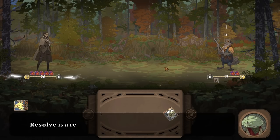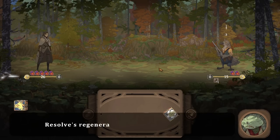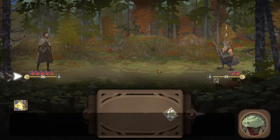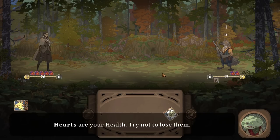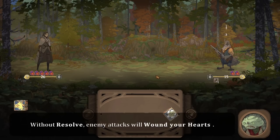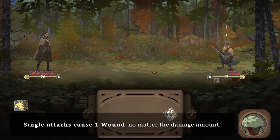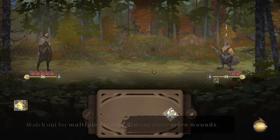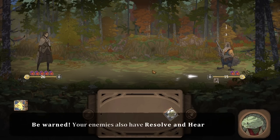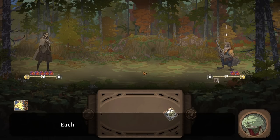Every ability costs resolve. Resolve is a regenerative resource that you spend to use abilities. Resolve's regeneration per turn is shown right here. The cost of an ability is in the description panel. Hearts are your health, so try not to lose them. Without resolve, enemy attacks will wound your hearts. Single attacks cause one wound no matter the amount of damage. Watch out for multiple attacks that can cause more wounds. But be warned — your enemies also have resolve and hearts, and their resolve will also regenerate, so plan accordingly.